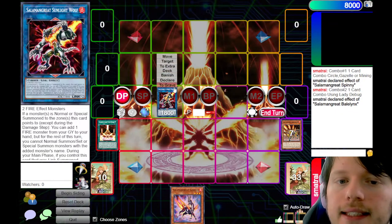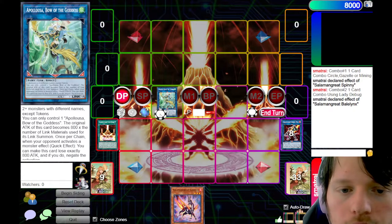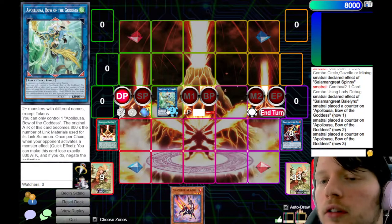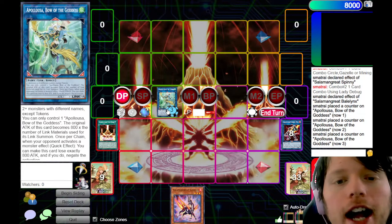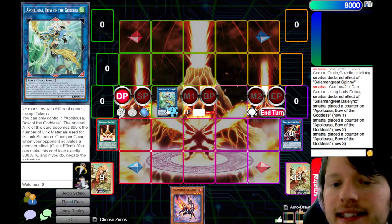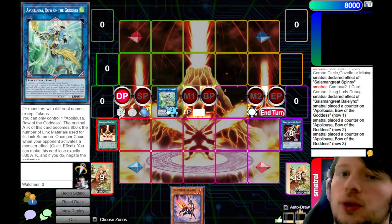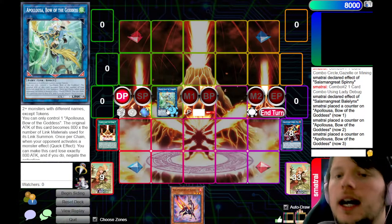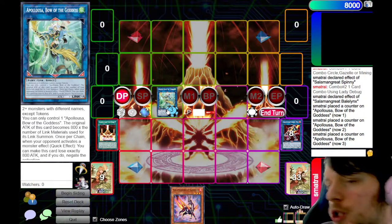What we can do in this case is link Jack Jaguar and Sunlight Wolf off into a Link 3 Apollousa. While Mirage Stalio would normally lock us out of activating non-Fire effects, Apollousa's ATK gain does not activate, so it's fine. You now have a 3-material Apollousa that can negate 3 monsters — very good against Drytron or Virtual World. Lady Debug is a 1-card Apollousa. That's something you need to understand.